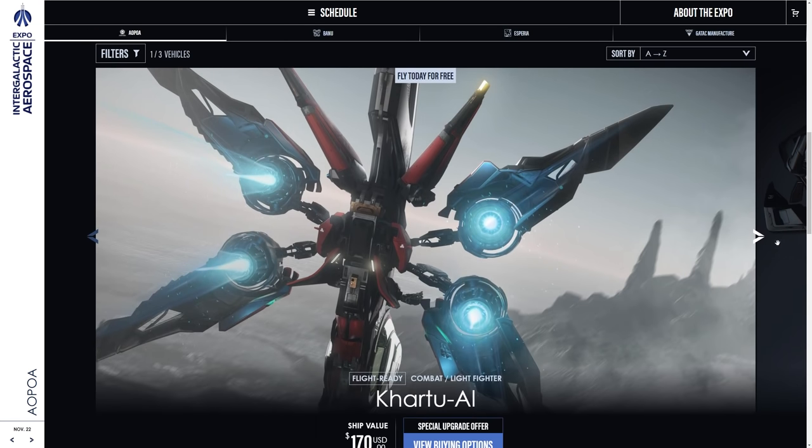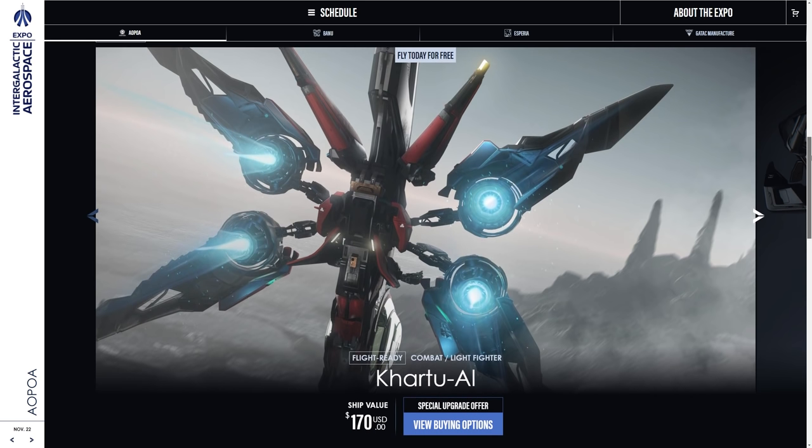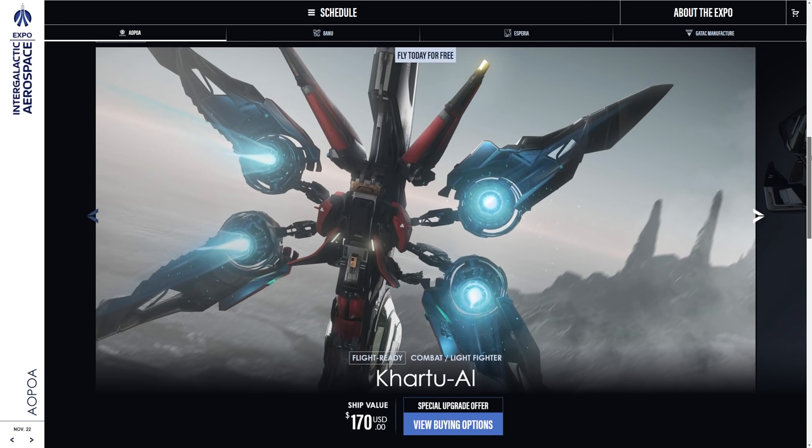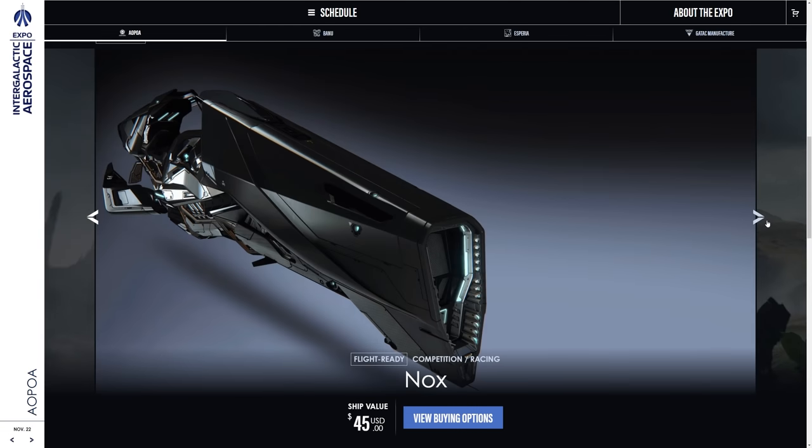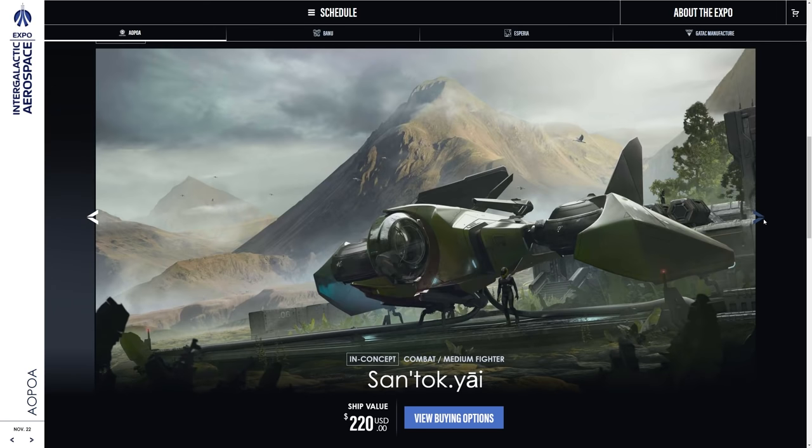So Apoa. We've got the Katoo-Al, which is that light Xi'an fighter. They go for loads of thruster arrays, so it's very mobile with vertical and horizontal movement — it's going to be flying differently to a lot of other ships. You've got the Nox. And you've got the San Tokyai — this is the Xi'an medium fighter. It will fly a lot differently to other medium fighters and it's got a lot more firepower than the Katoo-Al. I think it's going to be a good ship. You pay a little bit of extra money for the alien tax, it seems.